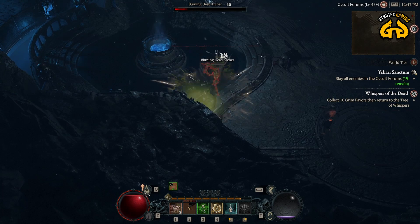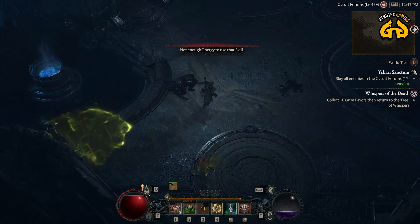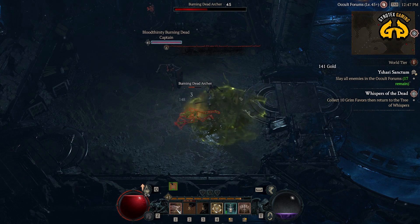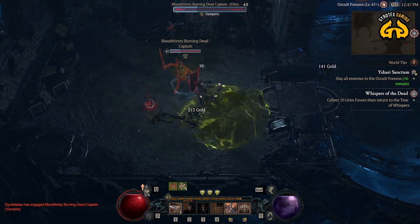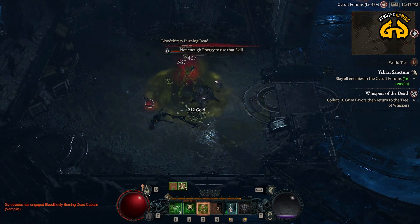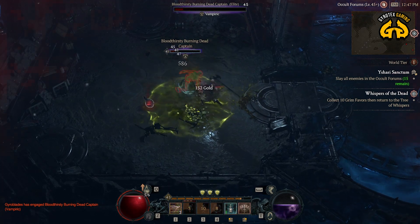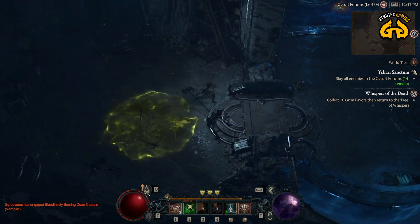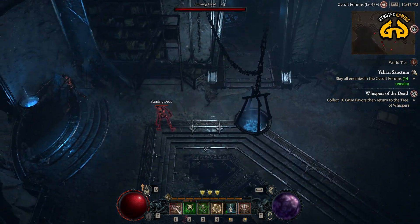Death Trap is relatively useless compared to Poison Trap on bosses. Bosses move out of Death Trap — you need to dance around bosses, and for the boss to stand still and for positioning to set up an effective Death Trap is much, much harder. While Poison Trap requires a little bit of skill and positioning and has an activation moment, at the same time it is damage ticking while you can continue running around. It's freaking fantastic.